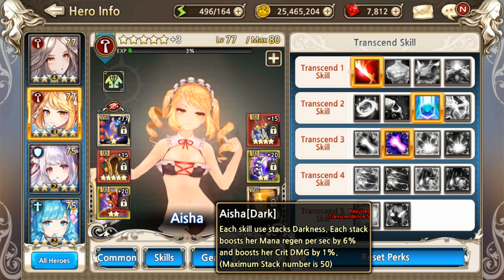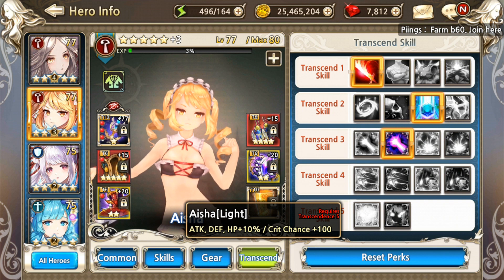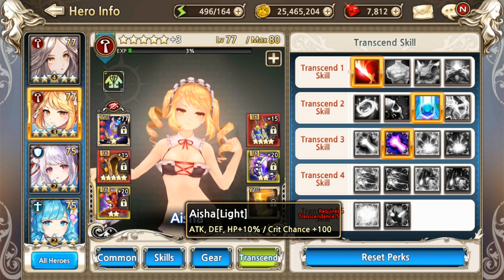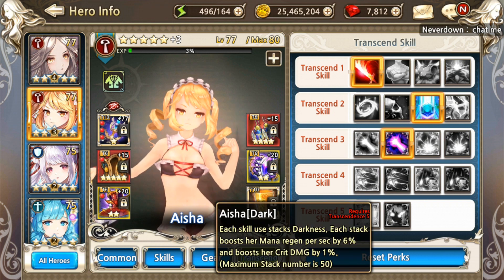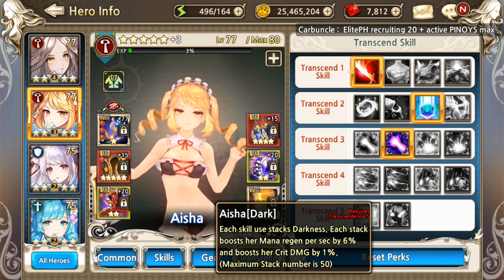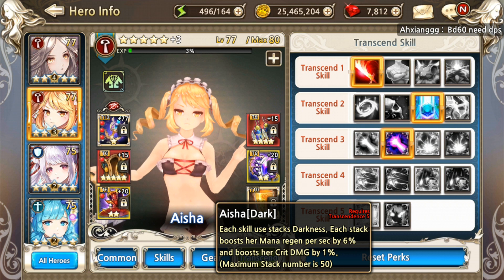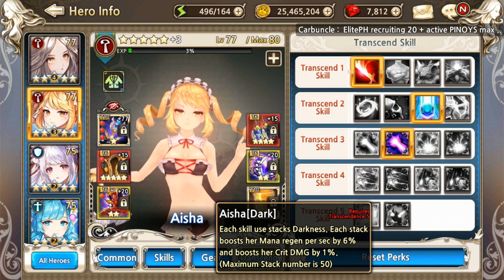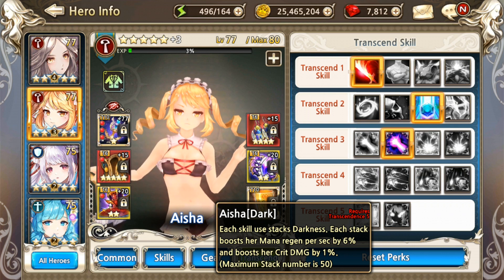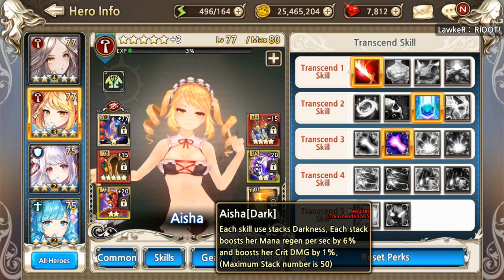For her T5 skill, this is the one that's been boggling me. I'm using Aisha Light — just like Luizia Light — which is also a plus on her side. However, Aisha Dark is the problem here. Each skill use stacks darkness, and each stack boosts her mana regen per second by 6% and crit damage by 1%. You can stack up to 50 times, so you'd have 300% mana regen and 50% crit damage if you stack all of it.